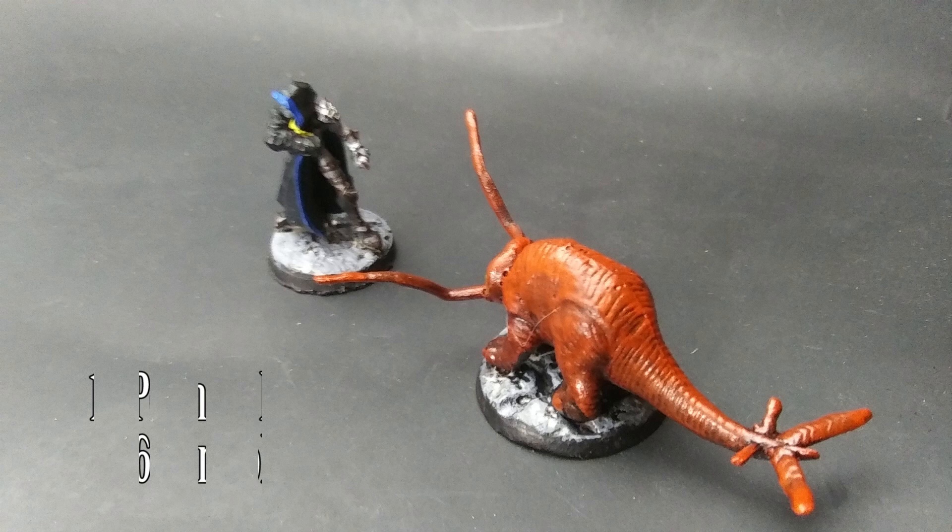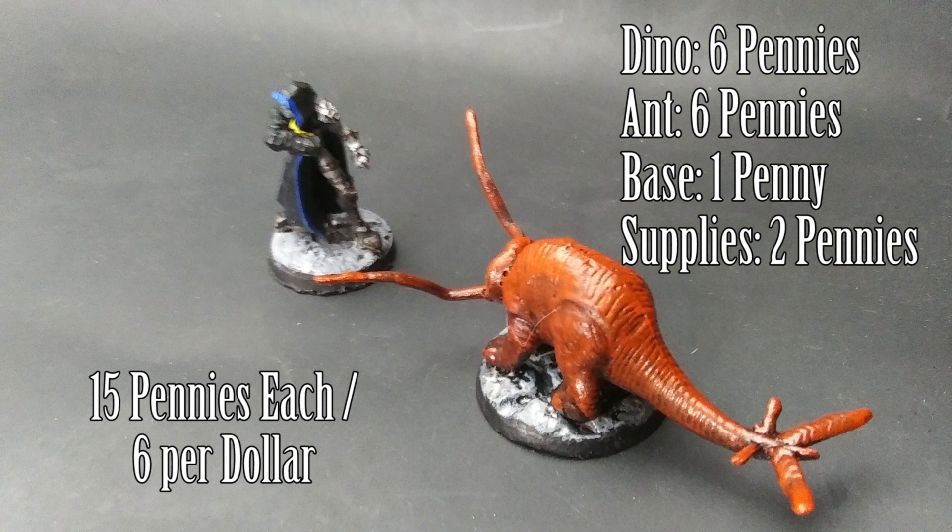Total cost: six pennies for the dinosaur, six pennies for the ant, a penny for the base, and two pennies for art supplies. So 15 pennies each, or six rust monsters for a dollar.